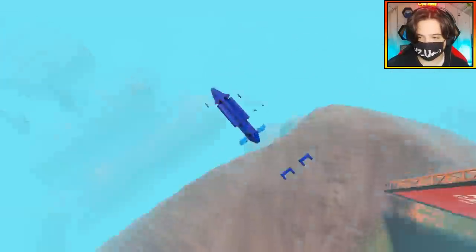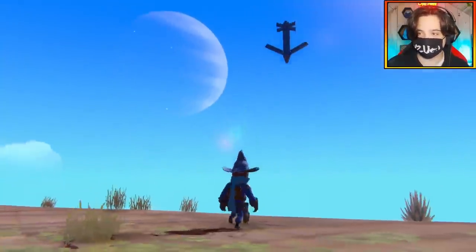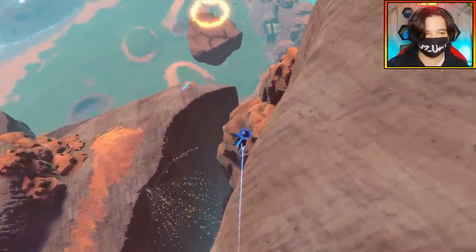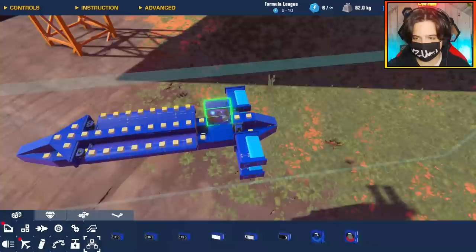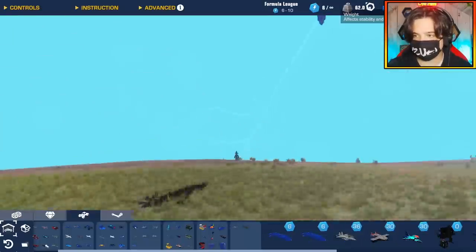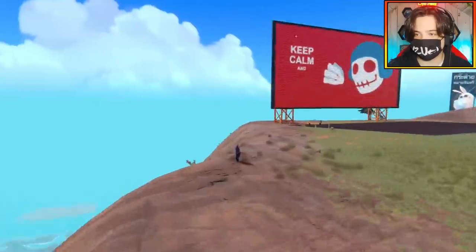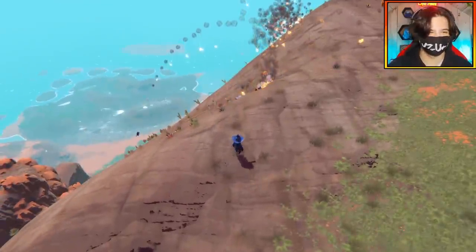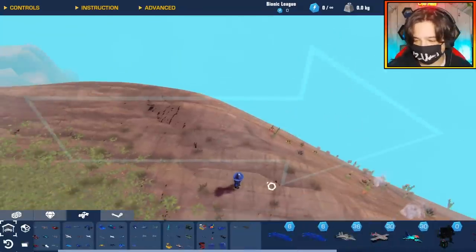Going in for the second test. Let's drop it off the cliff. It's still having the same effect — too steep of an angle. I am going to try an angle sensor. Let's just stick this on a plane. I have a plane ready here — this is my F-22.